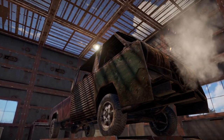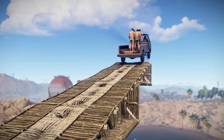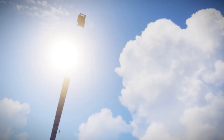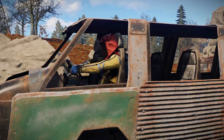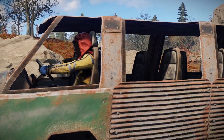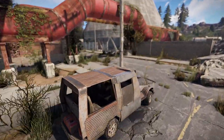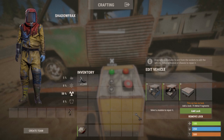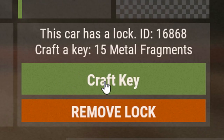As I mentioned last week, cars are on the main staging branch now, and we're expecting them to be fully merged into the release branch - that's the one most of you play on - in the next forced wipe on the 2nd of July. The good news this week is that we can now attach locks to our cars to prevent vehicle theft. These have to be put on with a vehicle ramp, cost 75 frags a pop and come with a free key.